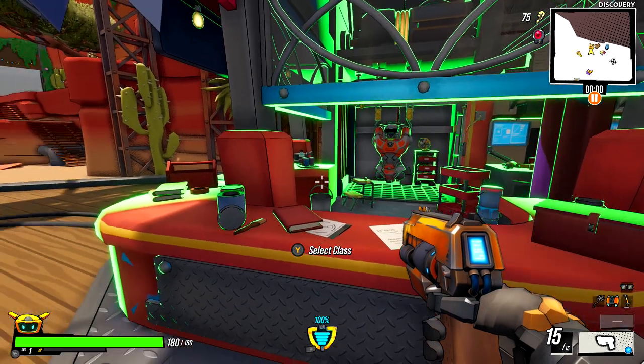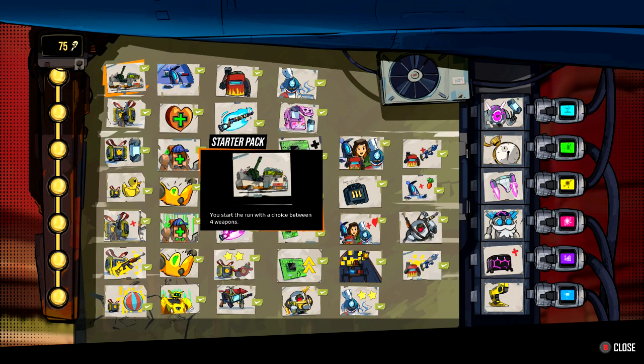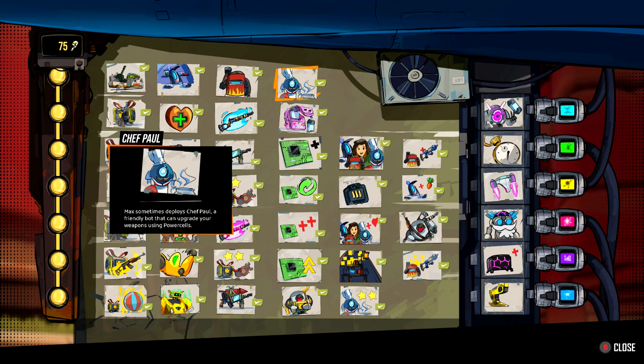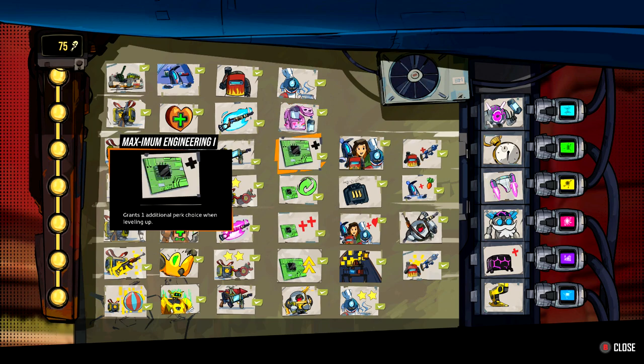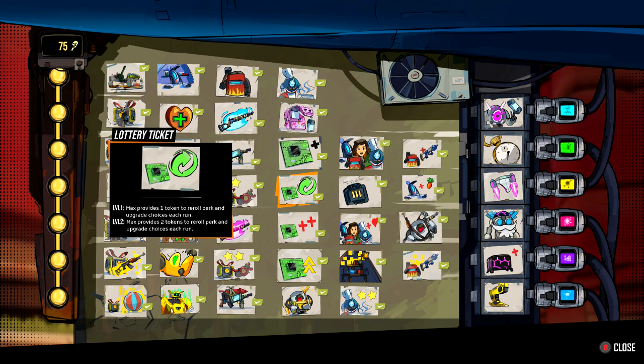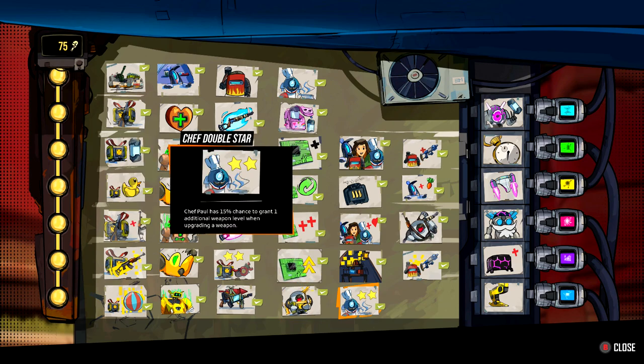The first route I recommend, which doesn't require a ton of luck, is to head over to the workshop. You're going to want to upgrade most of the fourth column. The one you definitely want is the second-to-last perk on this column, which gives you the ability to start a run with a free perk. Make sure you grab that one — everything else along the way is also helpful as it gives extra options when you level up for perks — but you definitely want to make sure you have Starter Boost.